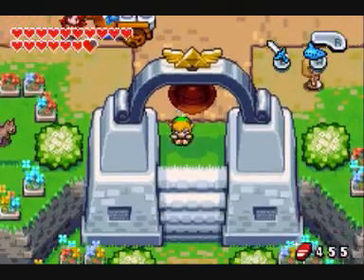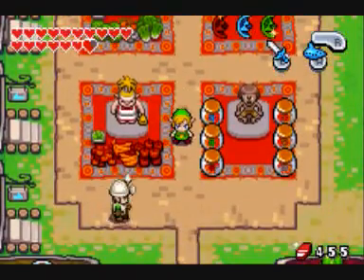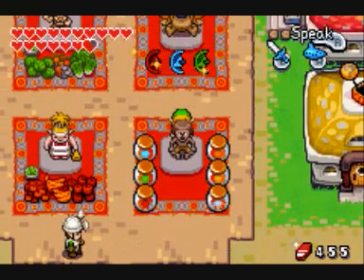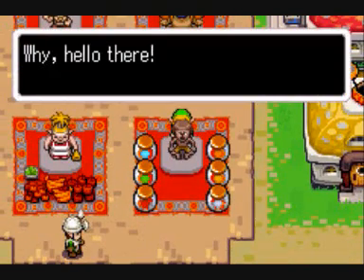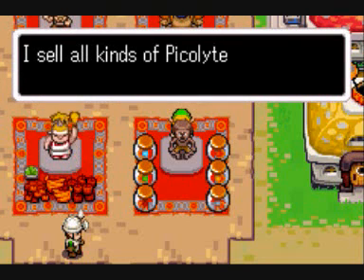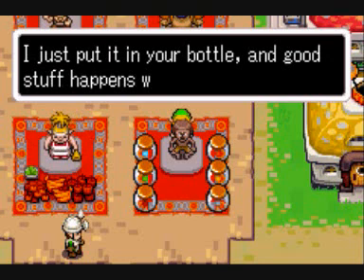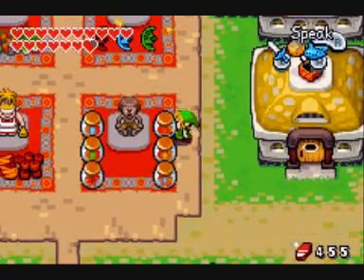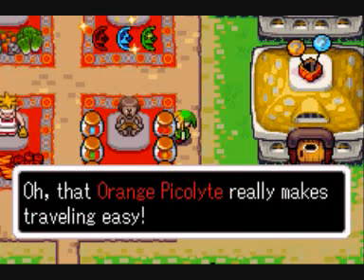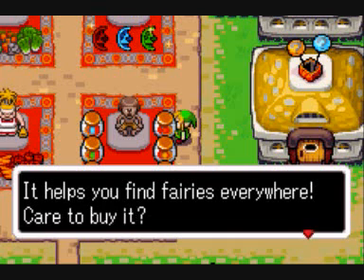Now we go down. You remember how we cleaned this guy's stall off of dust? Why, hello there! Thanks for coming by. I sell all kinds of Pico Light. I just put it in your bottle and good stuff happens when you drink it. That orange Pico Light really makes traveling easy — it helps you find fairies everywhere. Care to buy it?